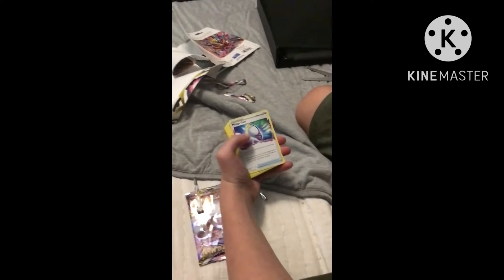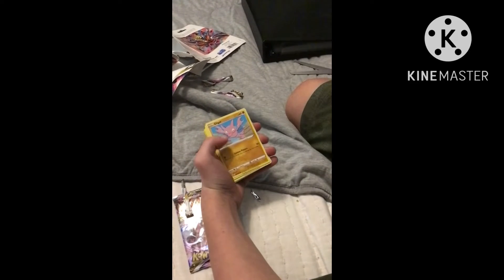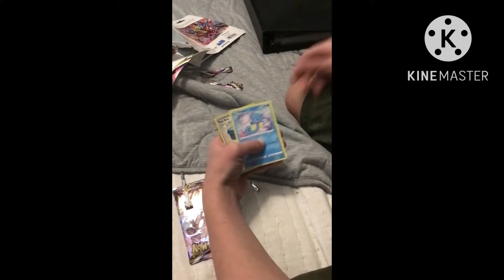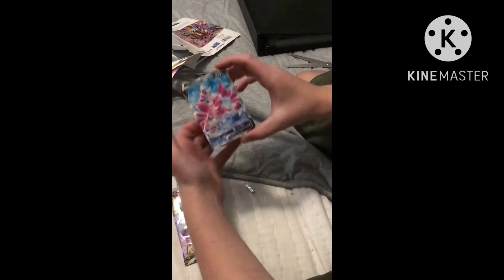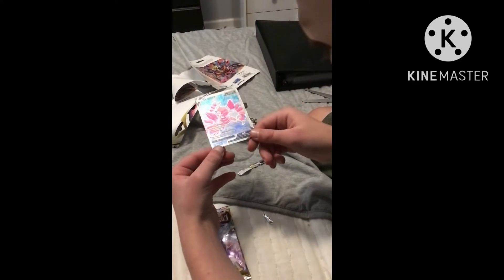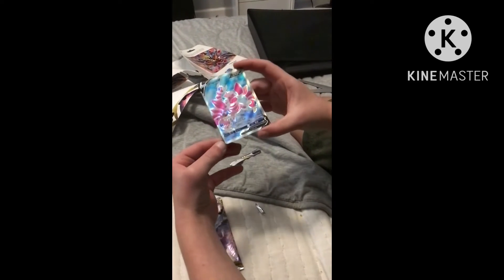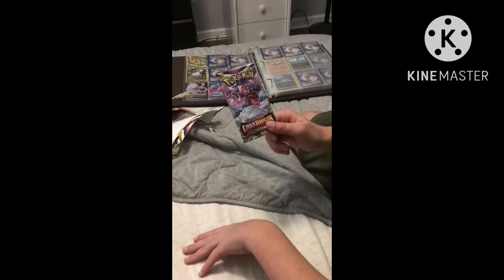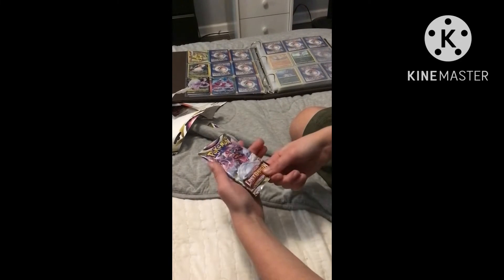Psychic energy, Zarude, Torkoal, Mirage Gate, Gligar, Wurmple, Rhyhorn, Murkrow, Horsea, reverse holo Toolbox Drape, and a V — how cool! It's a full art! That is so cool — I love these V arts. I love them. And this is — I forget her name — but she is on the pack art.